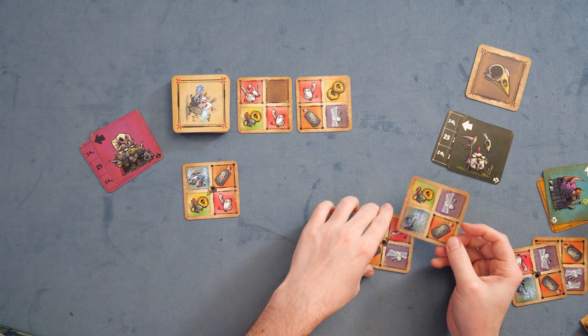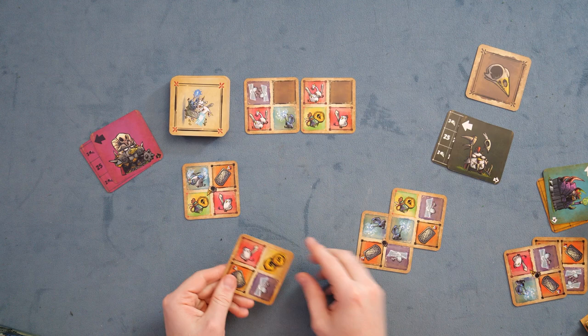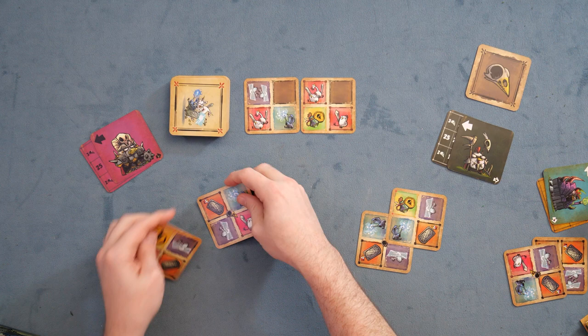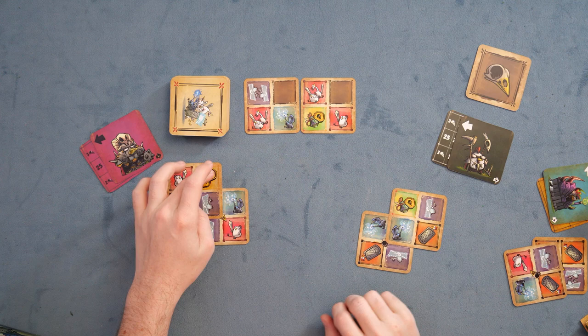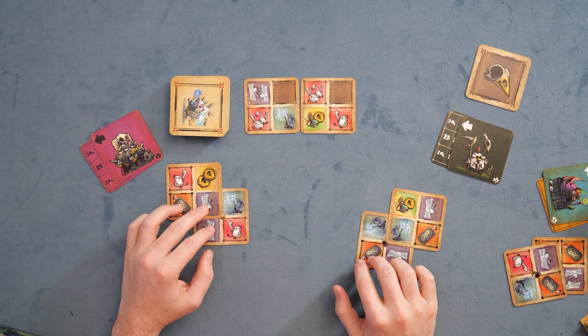The other player wants the two-coin card for flexibility. Right now I have no defense and they have to decide whether to go offensive or defensive. Effectively, you now weigh up the symbols: I have two magical attack, they have two magical defense. There are a few different symbols — physical defense, physical attack, magical attack, magical defense, coins, and potions. You only count things if they are adjacent to other things. Two versus two: nothing happens, no scores get modified, and we go to the next round.